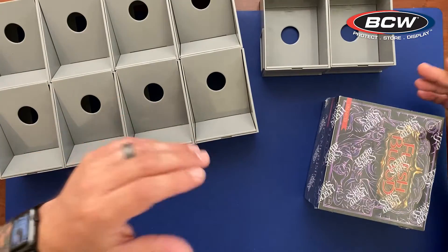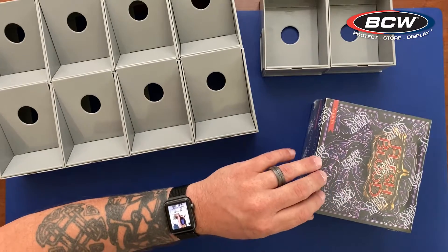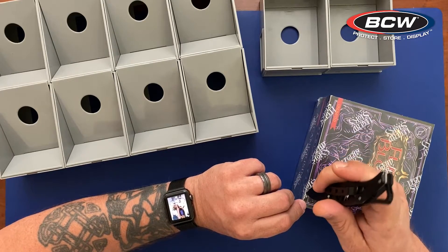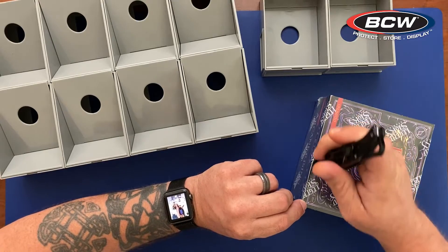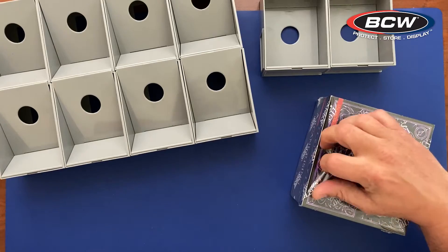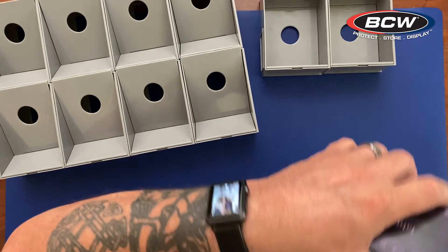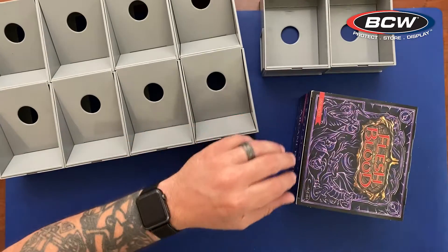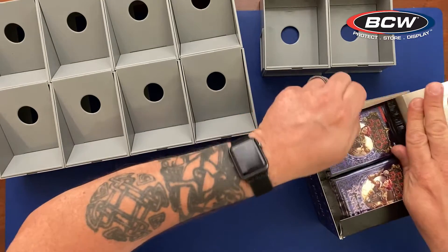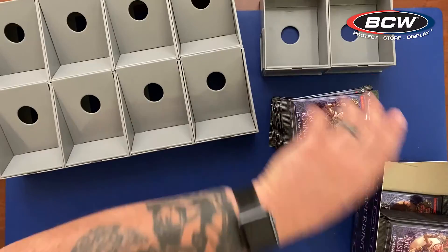Okay, here we go with the top-down view and better lighting than last time. Let's go ahead and get into our sealed box of Arcane Rising for Flesh and Blood by Legend Story Studios. We're just using the straight edge to cut away the cellophane — when working around cameras and lights and everything like that on video, we want it to be super easy and simple. Let's give this box an open. Here are our 24 packs of Flesh and Blood.